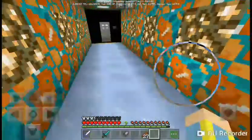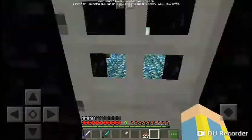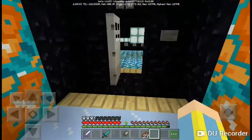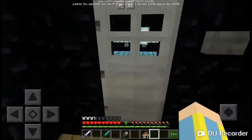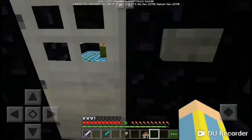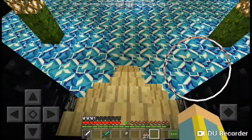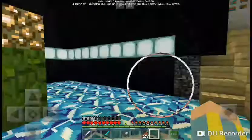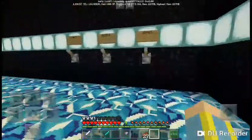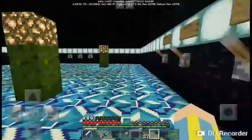Let's go into the next place which is the training room. In this room you can actually train — there are levers that can spawn any monsters you want: zombies, skeletons, and evokers. You can switch on the lever and the dispensers will actually spawn them.